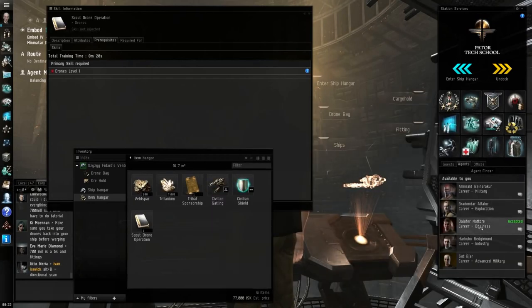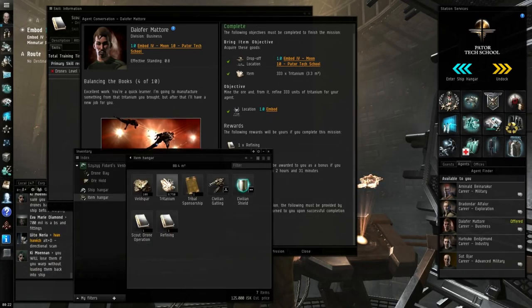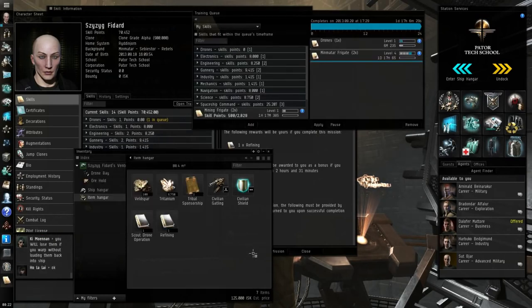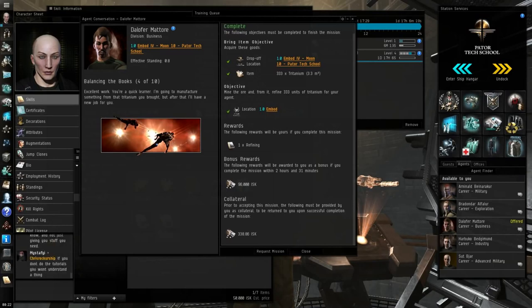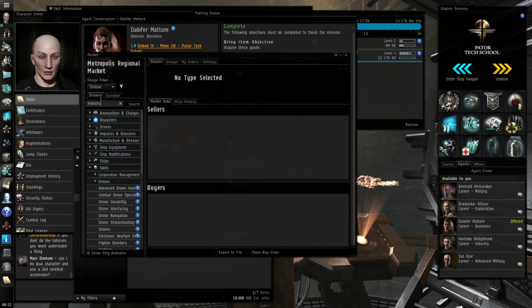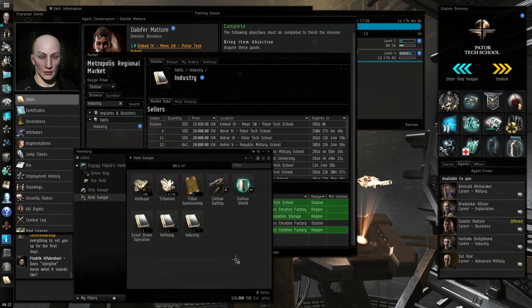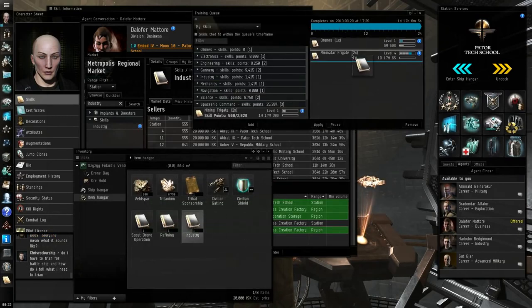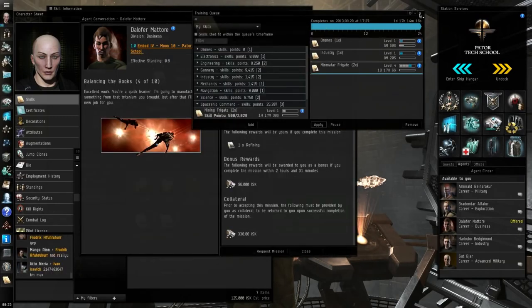We're going to get the refining skill book from this agent. Complete the mission — we brought 333 units of Tritanium. I also realize I need to learn Industry level 1 for the industrial career path, so I'll buy that skill book too. Good to learn level 1 skills all the time. Let's continue with the next mission.